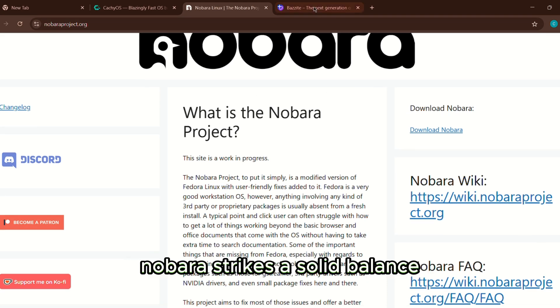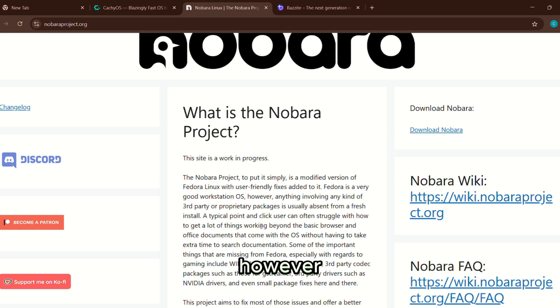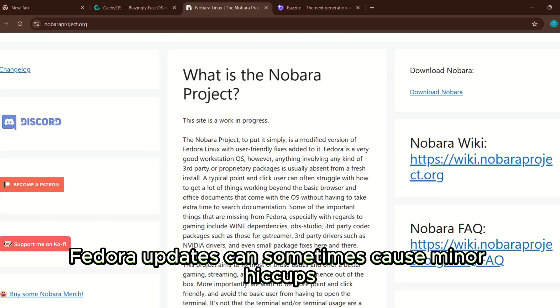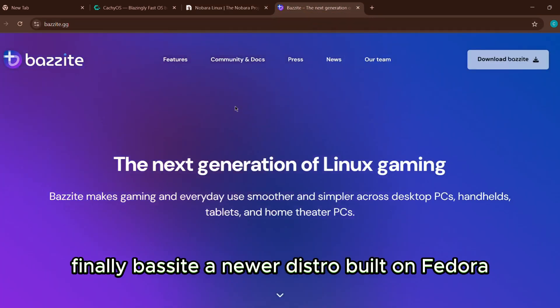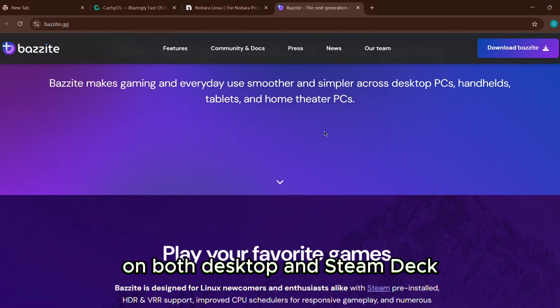Nobara strikes a solid balance between performance and ease of use. However, Fedora updates can sometimes cause minor hiccups. Finally, Bazzite is a newer distro built on Fedora Atomic and designed specifically for gaming on both desktop and Steam Deck.